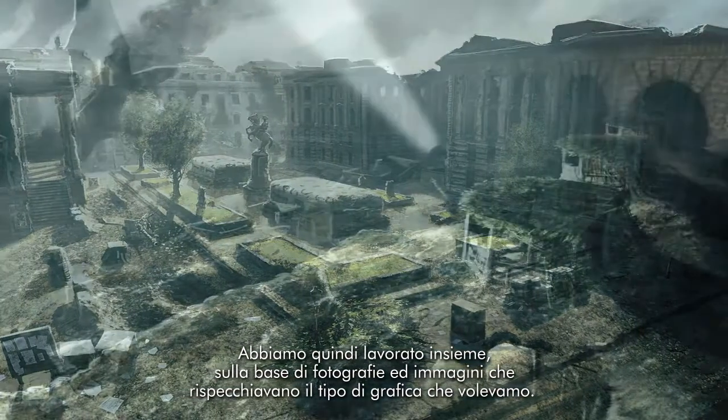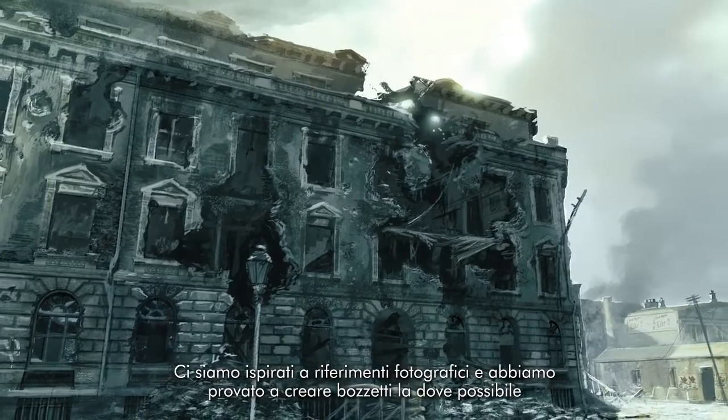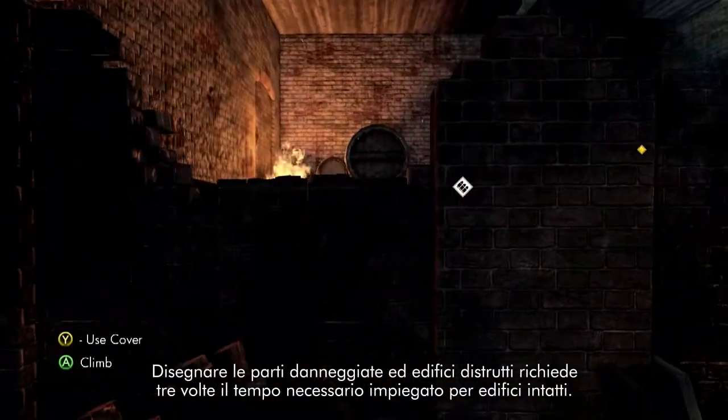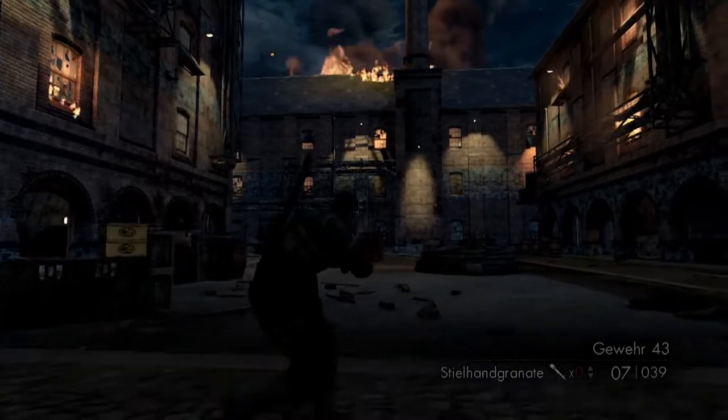We look at reference photography, we try to get blueprints wherever we can. So in this level, there's a lot of destruction going on and it actually makes our life as artists a whole lot more difficult to do this. Making damaged and destroyed buildings takes about three times as much effort as making a pristine building.